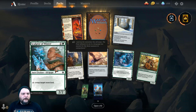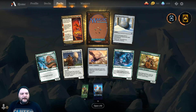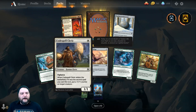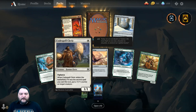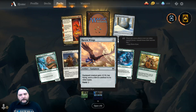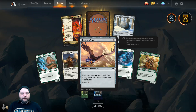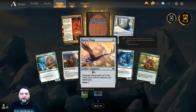We got Sculptor of Winter — one and a green for a 2-2 Elf Rogue. Tap it to untap target Snow Land. Code Spell Cleric — white mana for a 1-1 Human Cleric with Vigilance. When it enters the battlefield, if it was the second spell you cast this turn, put a 1-1 counter on target creature. Raven Wings — 2-drop Artifact Equipment. Equipped creature gets +1/+0, has Flying, and is a Bird in addition to its other types. Equip cost is 2.